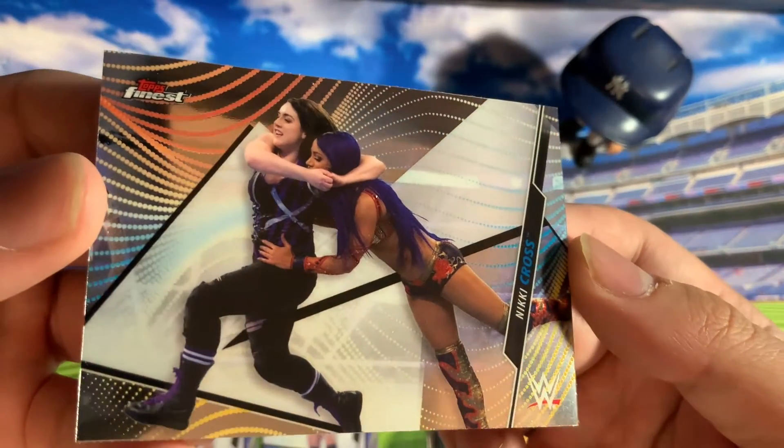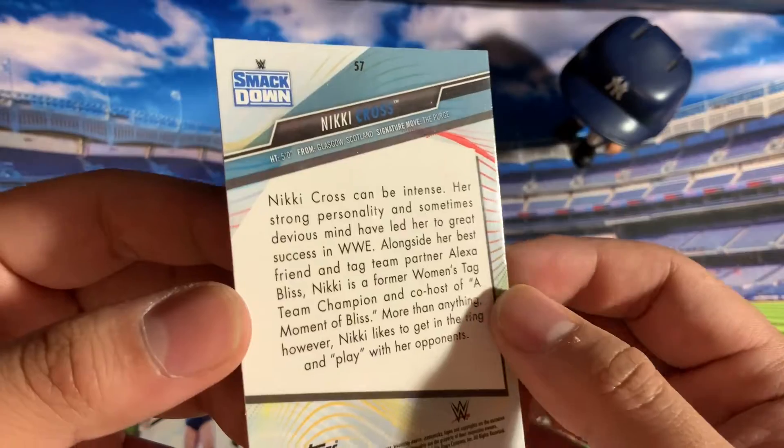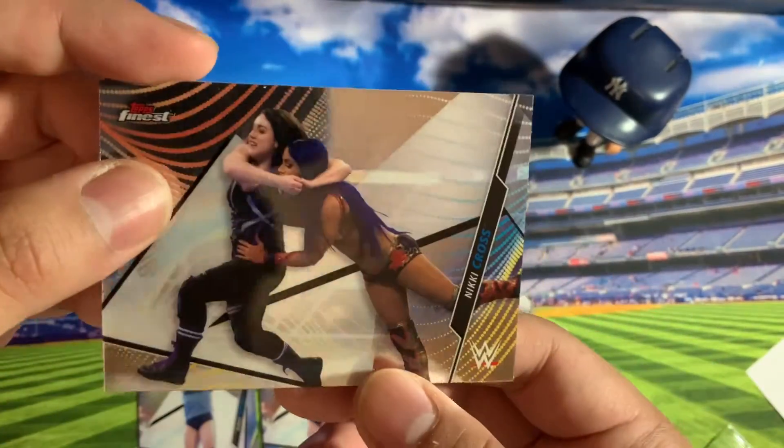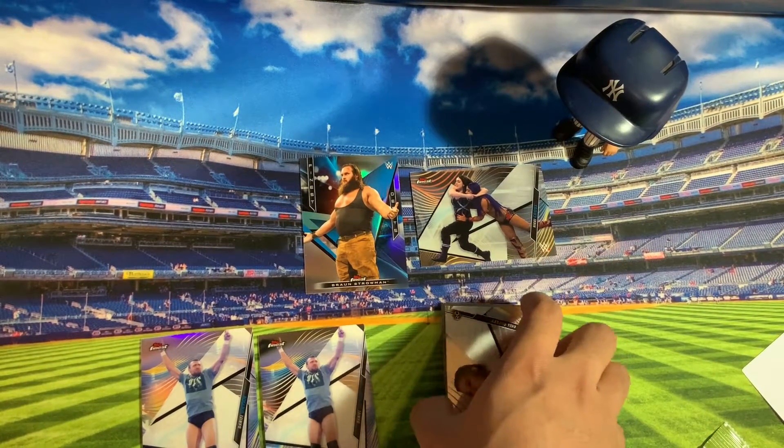Then we have a Nikki Cross — the one in purple here. Looks familiar; I think one of my buddies used to have signings with her actually. But yeah, that's a cool one. So that does it for this quick pack rip.